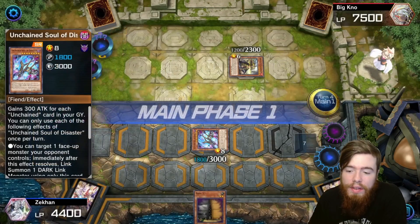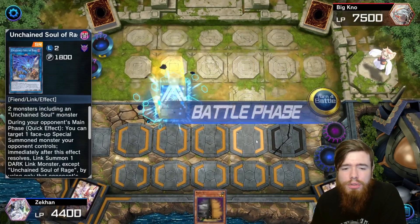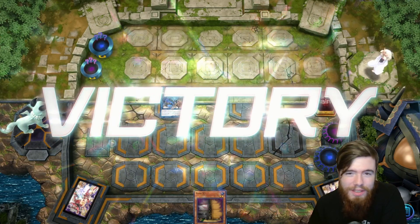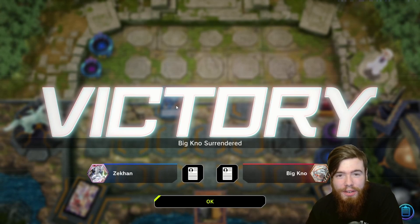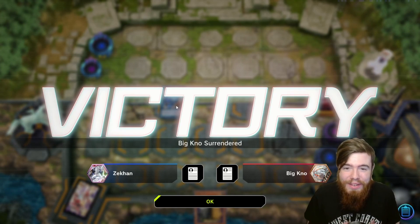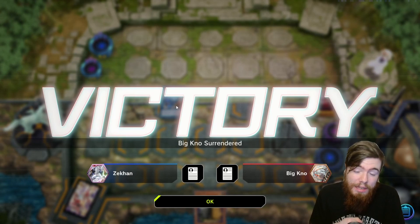Our Sarama is destroyed by our own Torrential Tribute, so it's like nothing ever happened to us. They discard the Taia and summon the Strategist. We pop our Escape of the Unchained, and Sarama replaces itself with the Unchained Soul of Disaster. This is your main soul — it allows you to link summon using one of your opponent's monsters. We take his Strategist, link into the Unchained Soul of Rage, poke for 1800, and our opponent scoops. Clean win getting through Sovereign, Grand Master, and Strategist with relative ease.